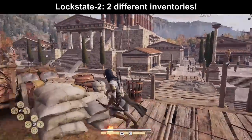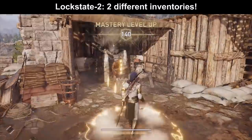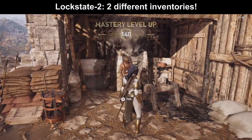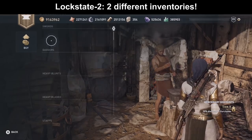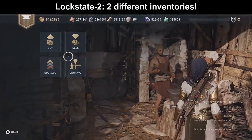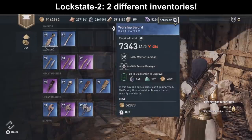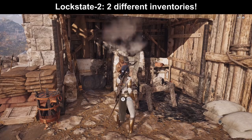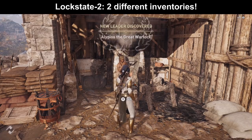Lock state 2 means he has 2 inventories again. So to reset your blacksmith you have to level up: level up once and they have 1 new inventory, level up twice and they have 2 new inventories. Here you see we have 1 different inventory, and then when we talk to him again after leveling up we have another inventory which we did not have before. That's lock state 2.